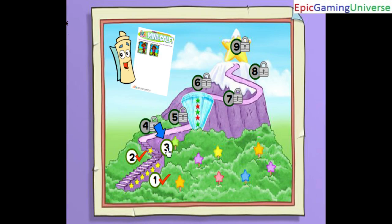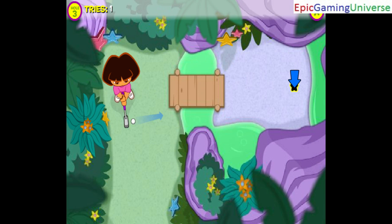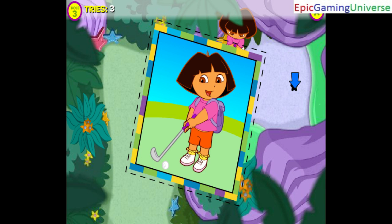Click on a hole to start playing. Aim the ball over the bridge and watch out for the goo. Where'd it go? Way to go! Great putting! Fantástico! You earned a printable card for your collection.